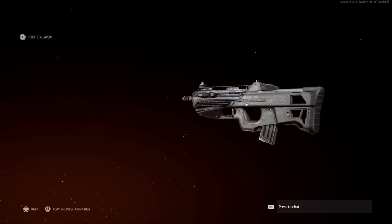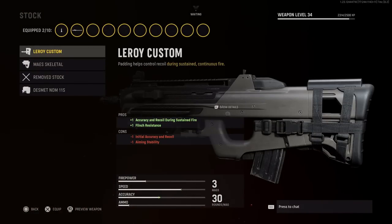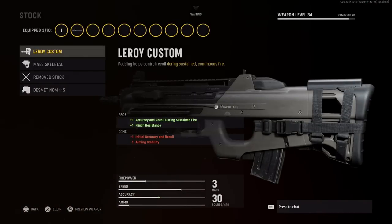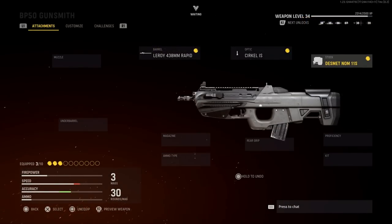The stock at base is a little weird — kind of a skeleton stock option. In real life, it's not hollowed out like that. The best option here is the NOM 11S, which is the closest to the real-life version. This will increase aiming stability, recoil control, accuracy, and flinch resistance. It's not a hollowed-out stock, though there are still some differences versus the real-life stock.